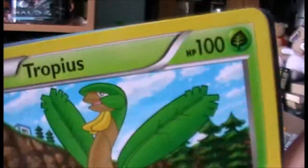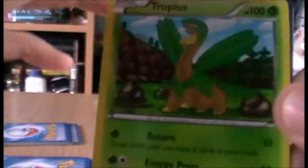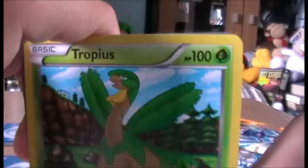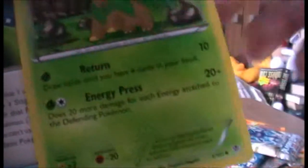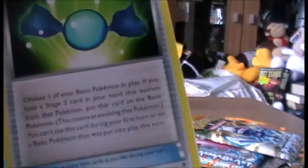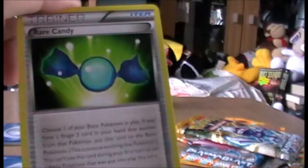Tropius is my bro from Sapphire, one of my favourites from the team that I got. He's uncommon. We have a Rare Candy - that's cool. I'm assuming that helps to put an evolution on, I don't know, I'm not sure what that does actually.